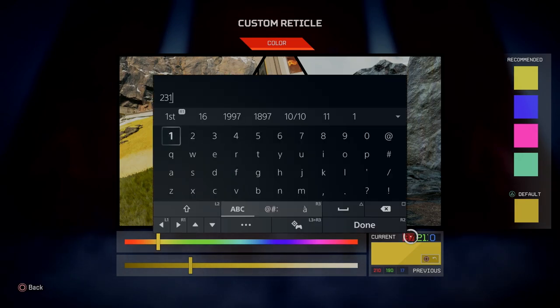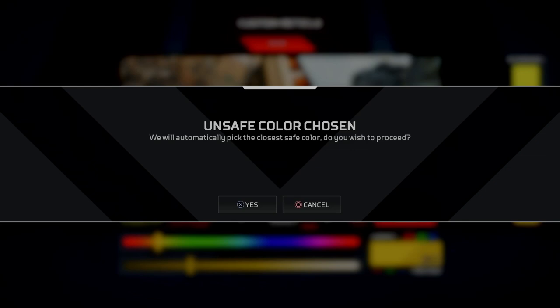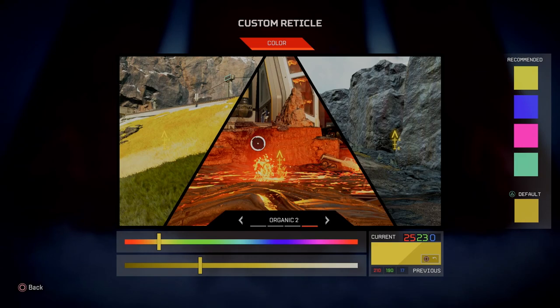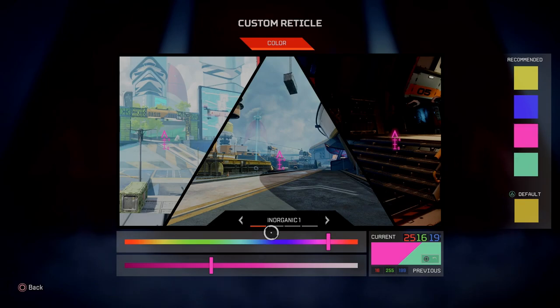If we go ahead and type in 231, it's going to slightly change the color. Apex will let us know that it is an unsafe color chosen, and they'll automatically choose the closest safe one, and we can apply that. At the bottom, we can also change the slider to adjust the brightness, or drag at the top to see the different colors — the rainbow colors shown right there.